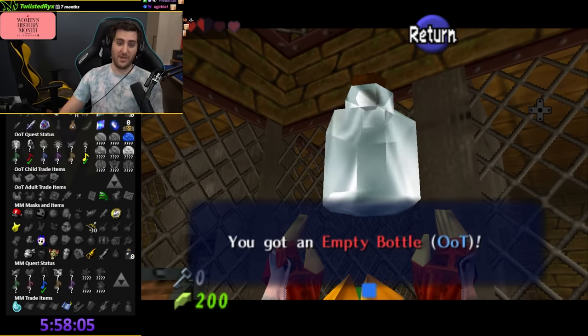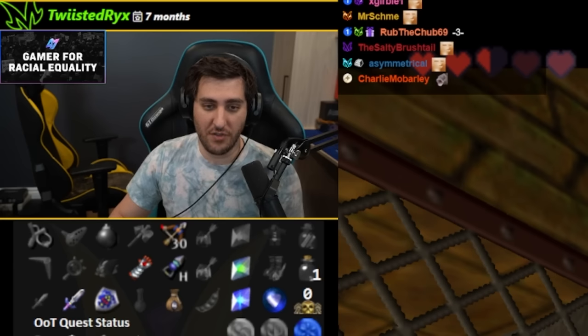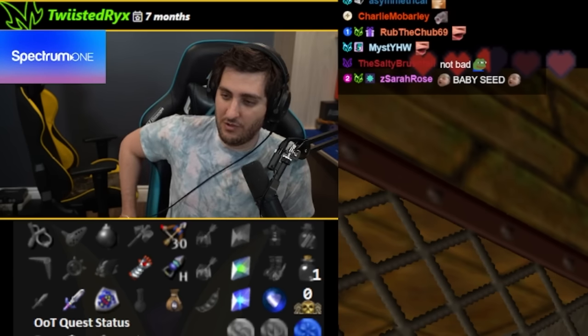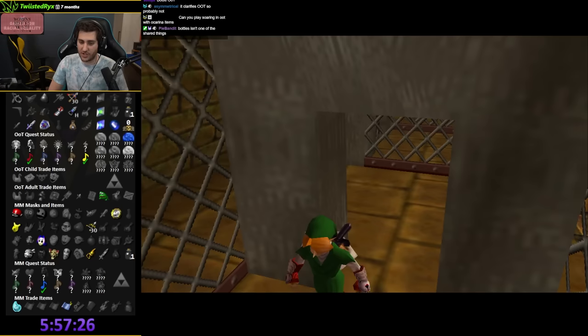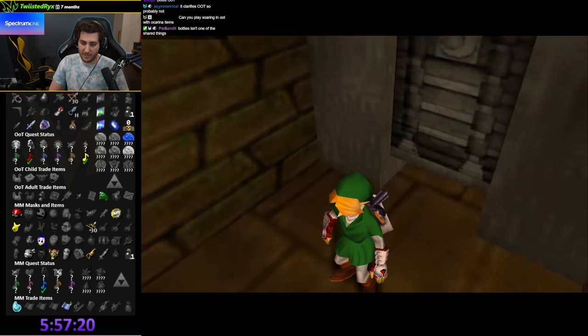Let's go — it's so big! I can play songs with this — that's massive. Are bottles shared between games? Do I have a bottle in MM now too? Because if I do, I can use Song of Soaring. Bottles are not a shared thing — okay. But we have a bottle in this game at least, so that's good.